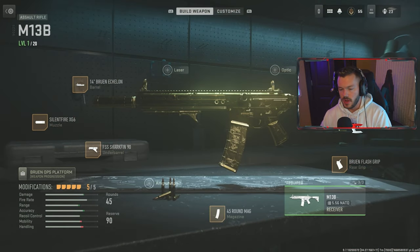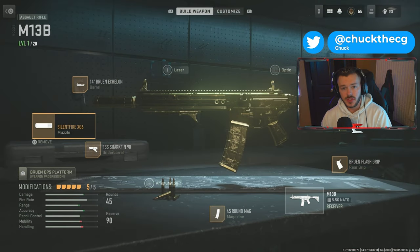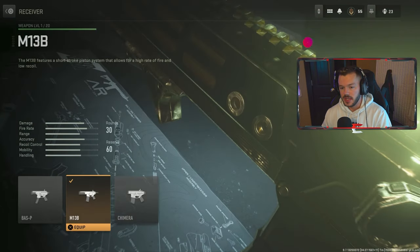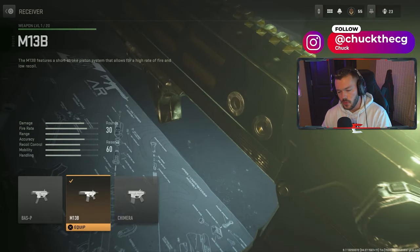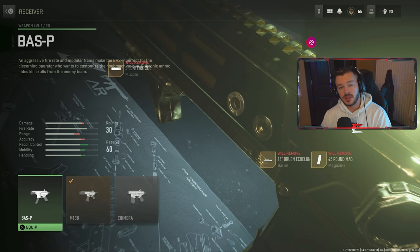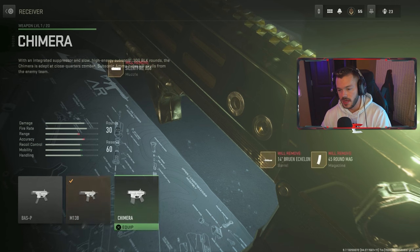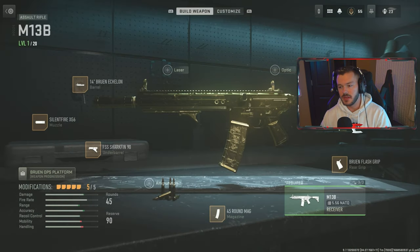First things first, we have the M13B here. I've kind of outfitted this with a couple attachments to kind of remind us of what it looked like in Modern Warfare 2019. If I go over here down to the receiver, you guys will be able to see the other couple weapons that are going to be coming within the update — the Bass P, which is going to be the submachine gun version of this, coming in Season 1. The M13B will also be here upon the release of Season 1. And then the Chimera, which is more or less going to be the Honey Badger, will be a little bit later on into the season, so we won't get that right away.